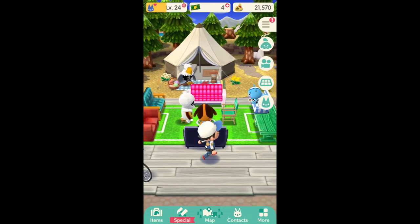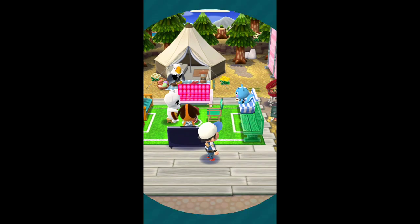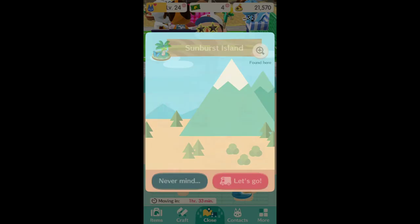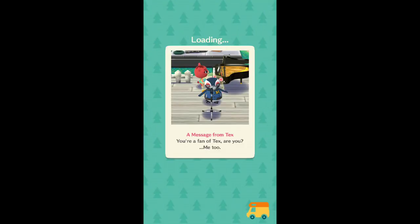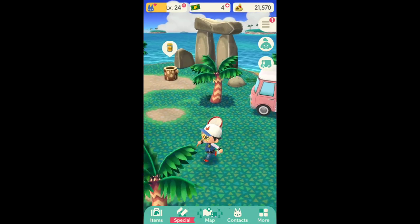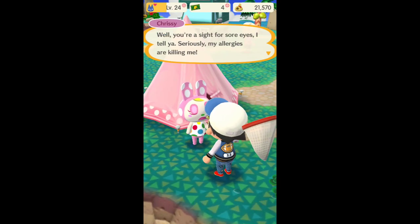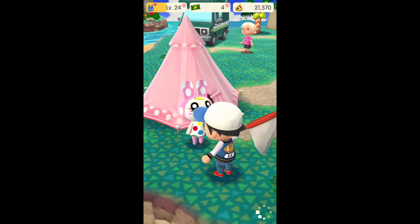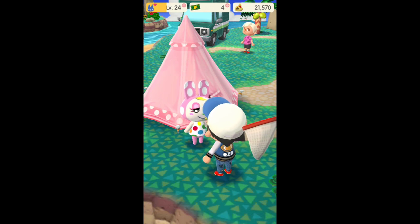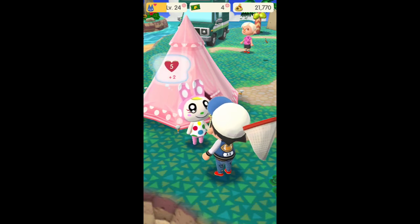We're kind of through with furniture for now. Leveling up your animals — you can do these by finishing requests for them. We'll go find someone who has a request. Let's head over here and talk with Chrissy. To level up these friendships, you either chat with them or fulfill their requests. She wants a pear and two cherries, so we're gonna give her whatever she wants. Request complete — we get 200 bells and some material. And right after that you can see that it levels up.